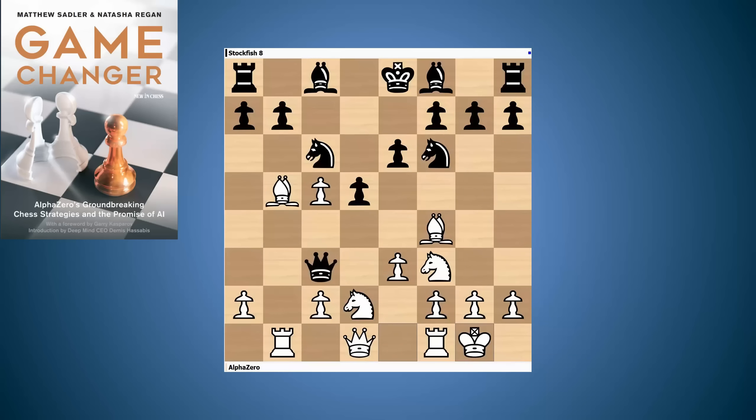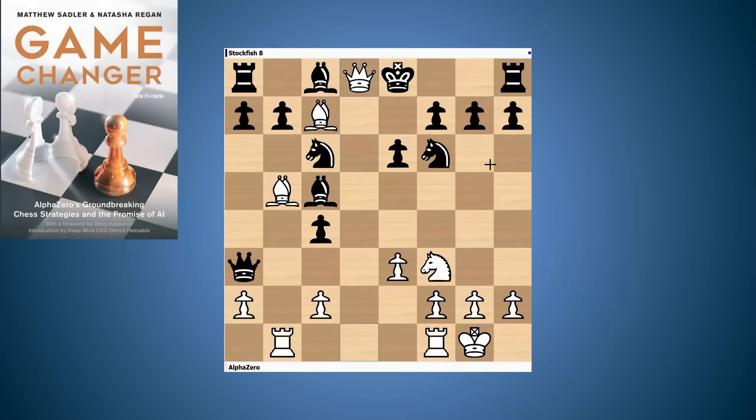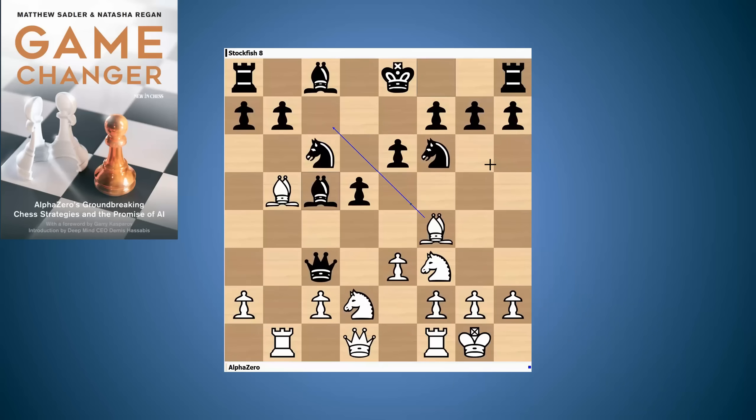After Bb5, e6, castles, black plays Be7. You might expect Bxc5, but black actually wants to give himself the chance of taking on c5 with the queen, finding a path back to safety for the black queen which is a little bit exposed. One sample variation showing the danger: Bc7 stops the queen from coming back to a5, and white threatens Rb3, trapping the queen. If black plays Qa3 to meet Rb3 with Qxa2, white plays Nc4. After dxc4, there's Qd8 checkmate — the queen can't be taken because the knight is pinned by the bishop on b5.